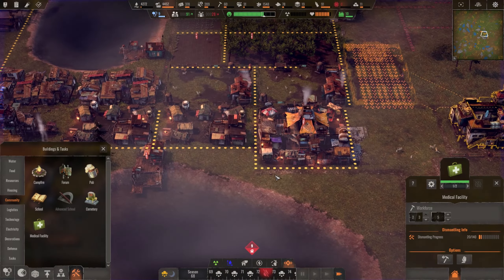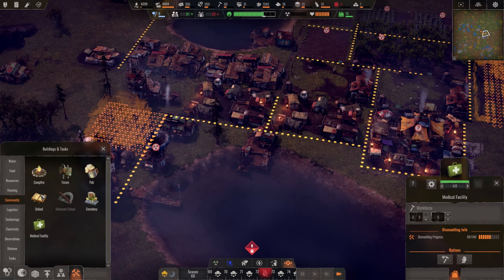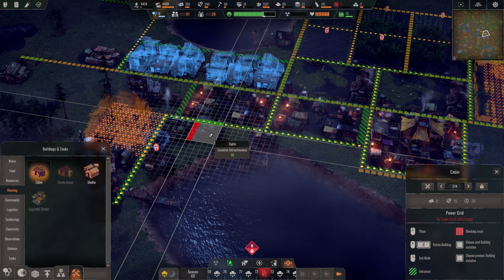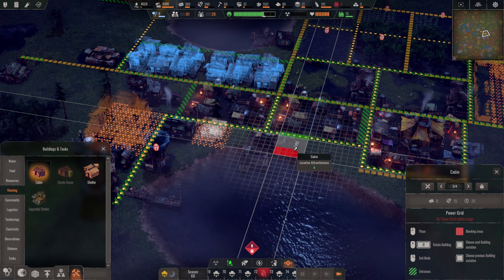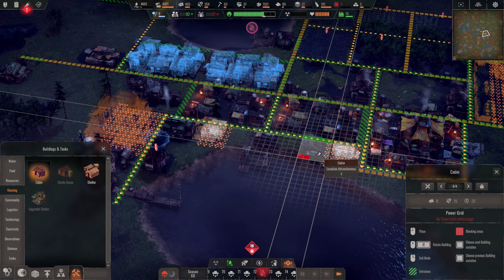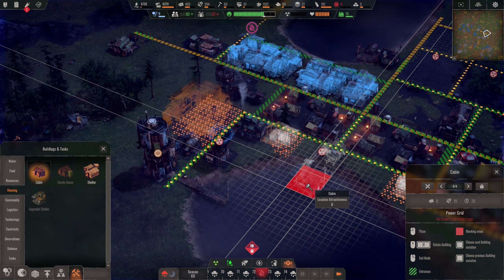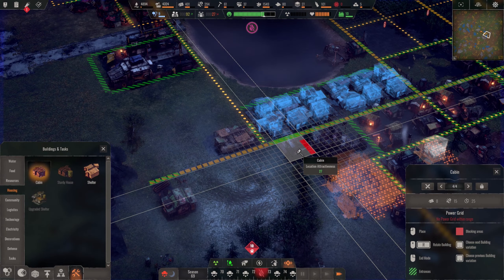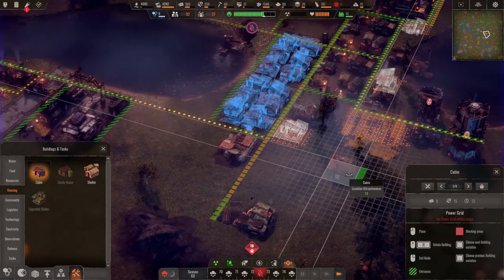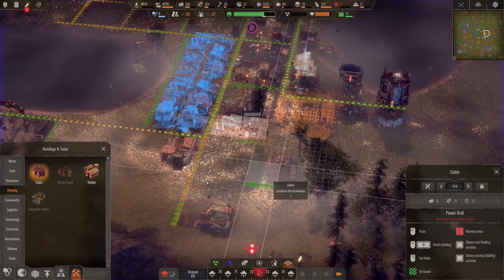Then we've just got these four cabins to relocate — we can probably put a couple down here and a couple here. And then that is the complete settlement move: get one there, one there, and one there as well.